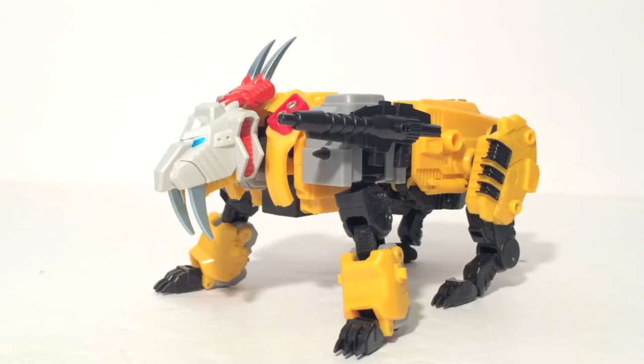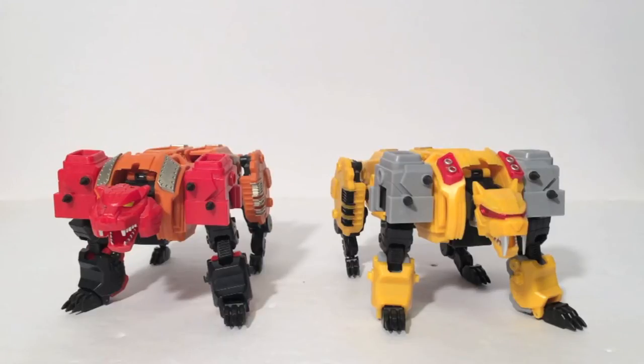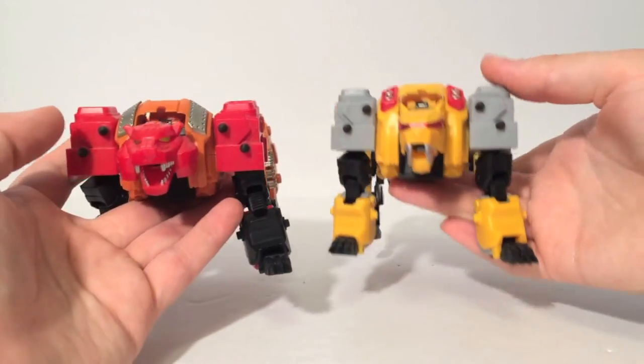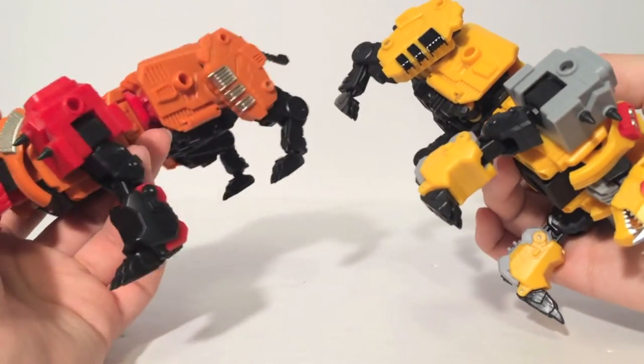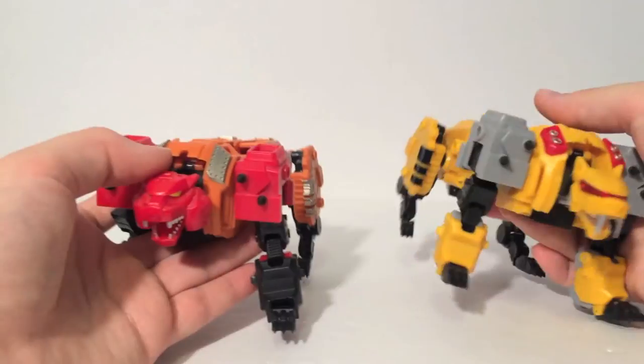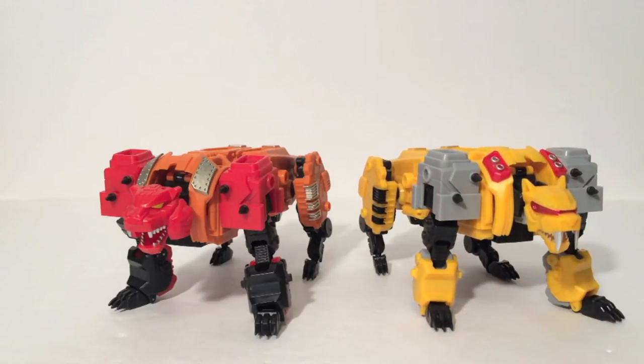That's pretty much all there is to Felesaber's beast mode. Let's compare him to Tigris and then transform him into a robot. Much like Bovis and Fortis, Tigris and Felesaber do use the same mold. Unfortunately, Felesaber's differences from Tigris are a lot less — outside of being a Sabertooth Tiger as opposed to a regular Tiger, there are overall just fewer differences between the molds. The biggest differences in beast mode are the cannon-like things compared to the steel plates, the two head sculpts, and the overall colors.